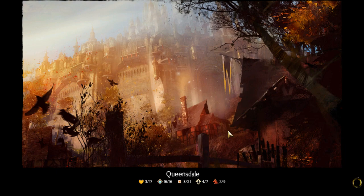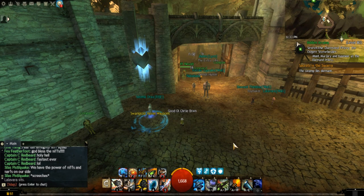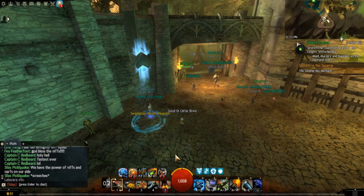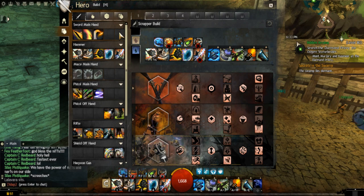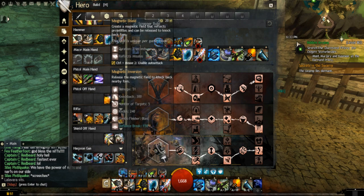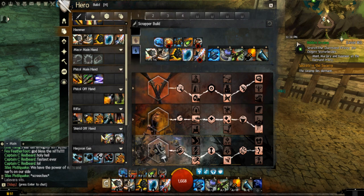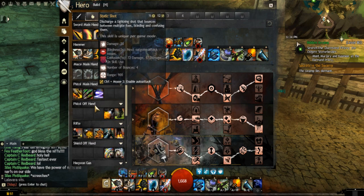Like I was saying, the engineer is my main — it's my favorite class in this game. A little bit of a review: he has two of my all-time favorite weapons in any game, mostly because they don't require a target. For those that don't know, the way the engineer class works — as far as weapon options go — they're actually very limited. He can only use a couple of pistols or a rifle.